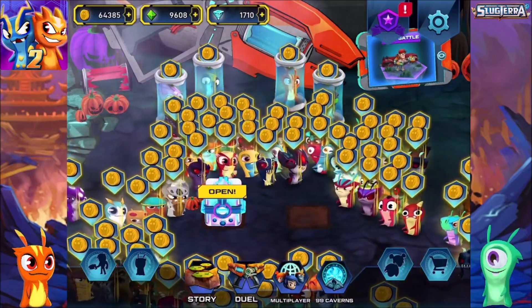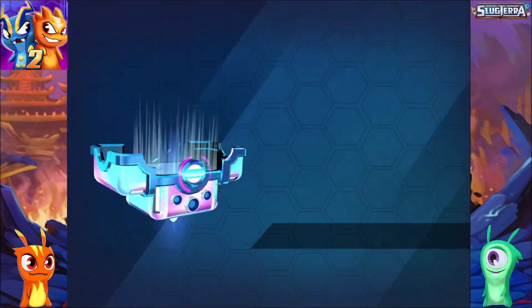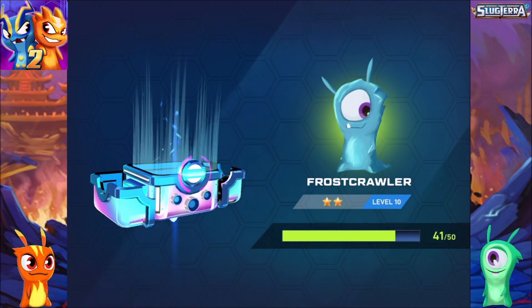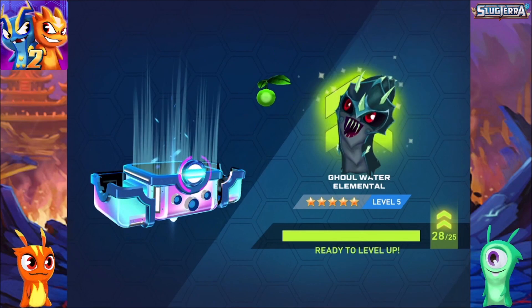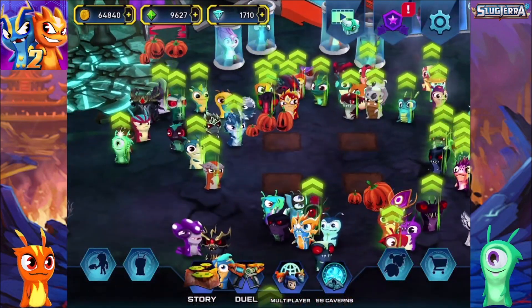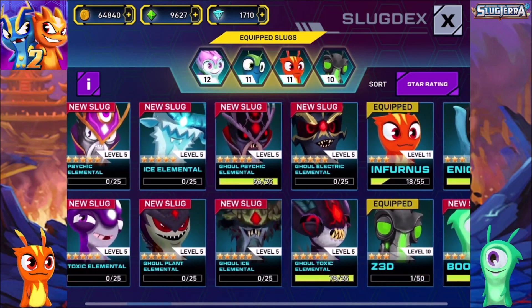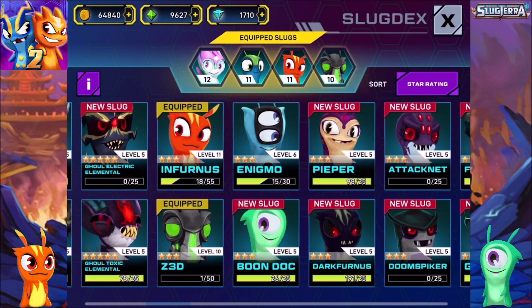All right, here we are one more time. Let's collect the coins. We're gonna open this chest that I have pending from the previous episode. Some gem, Frostcrawler almost level 11, Tempesto going up, Water Elemental. What is Dirt Urchin? Let's see — it's gonna take me some time to find it. If you can see it, let me know because I have no idea where it is.